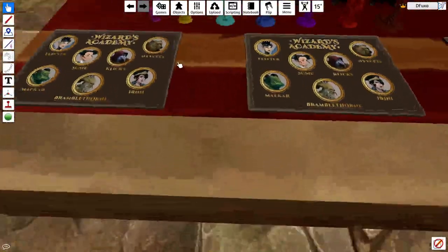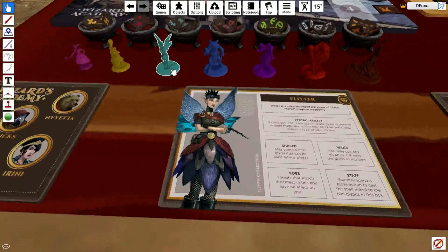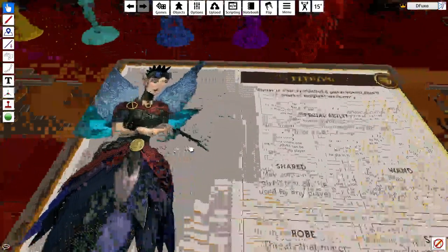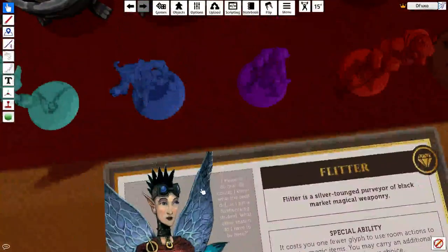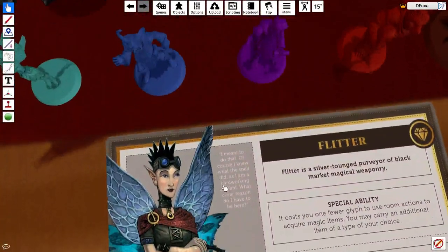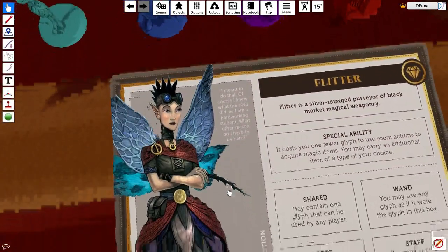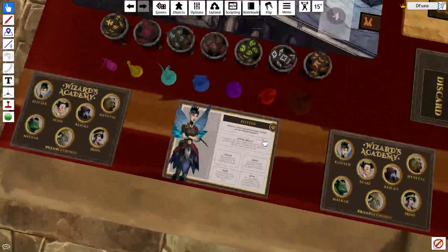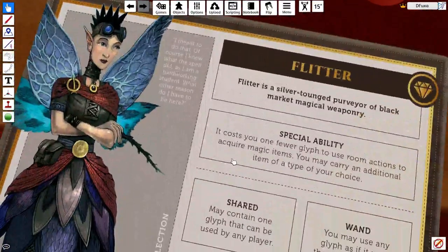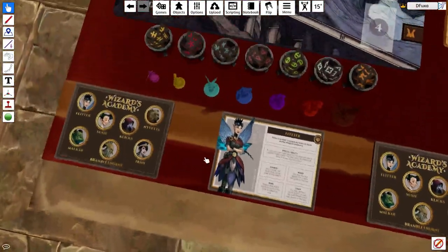Basically, it's a bunch of characters you can play. Let's go through them quickly. You've got Flitter here — she's the fairy. 'Flitter is a silver-tongued purveyor of black market magical weaponry.' They all have special abilities. Her special ability: it costs you one fewer glyphs to use room actions to acquire magical items, and you may carry additional items of your choice. So basically she's pretty awesome for carrying more stuff.